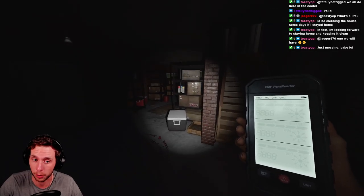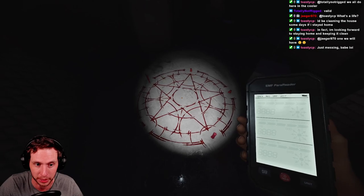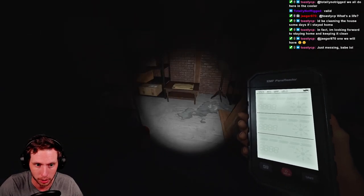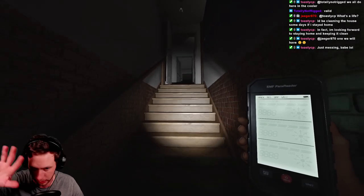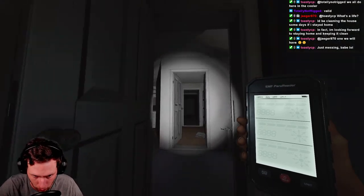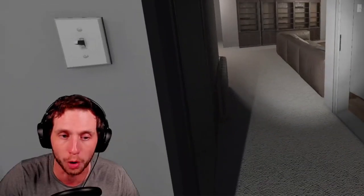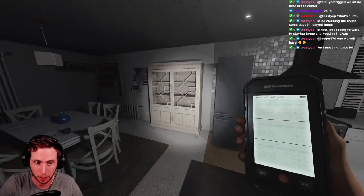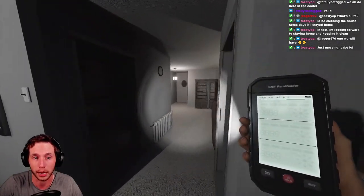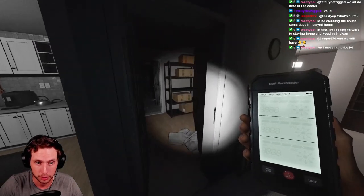So while we're down here, there are two cursed possession spawns in the basement: the summoning circle, and then over here there is the Ouija board. I'm not going into the cursed possessions — I'll make a completely separate guide on that. Let me know in the comments: do you want me to break it up into a series where I do a specific video on that specific thing, or do you want a whole video where I've got timestamps? Let me know down below.